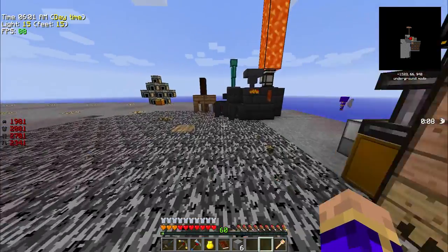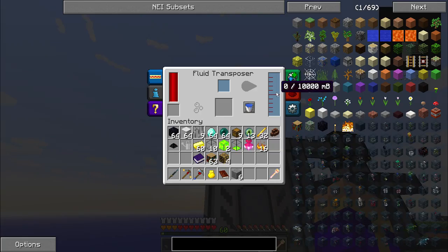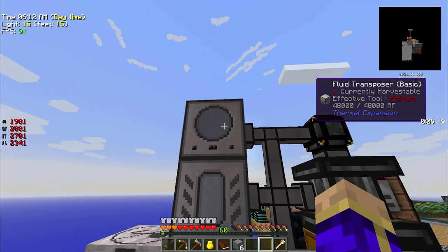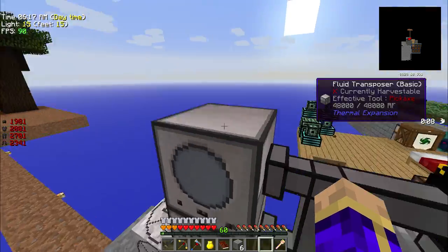We need four more magic wood. To get that we're going to use our fluid transposer, but we need to get liquid experience into the fluid transposer for that to happen. I've got a couple of options where that's concerned.